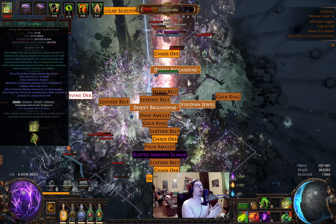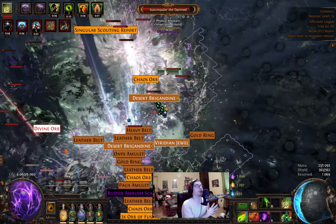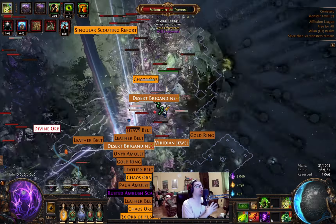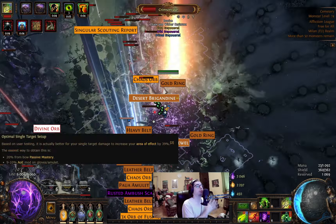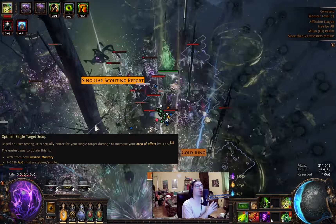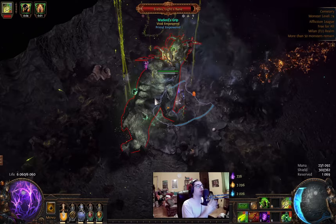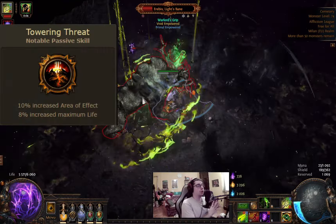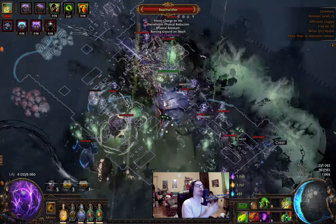Our single target skill is Toxic Rain. Firing a projectile with your bow, and where it lands you create spore pods that deal chaos damage over time in an area, and they can overlap with each other. You need to reach a certain increased area threshold to get maximum overlap. The magic number is 39% — at this point all your pods will overlap. Even with the magic finder setup, we can reach this for solid single target damage. We reach this using the bow mastery on the tree (20%), a cluster gem with Towering Threat, and a simple glove craft, giving us 39% increased area.